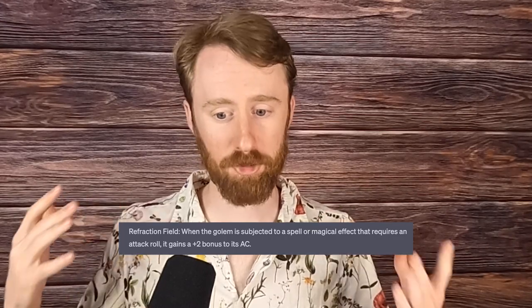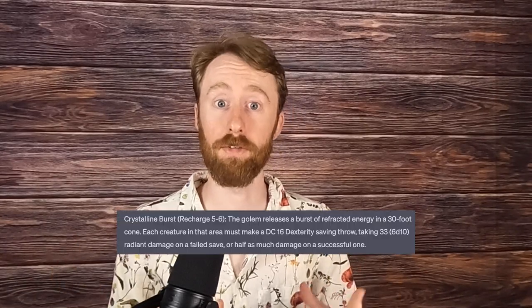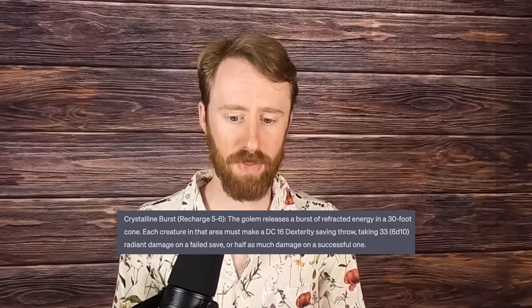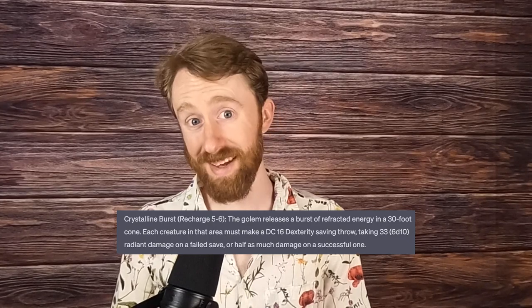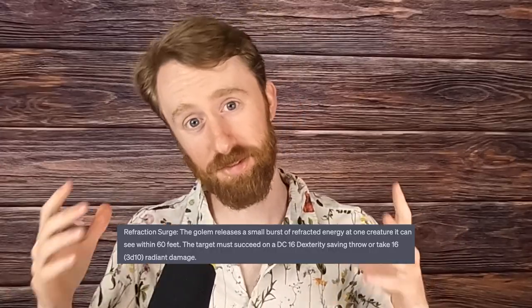When the Golem is subjected to a spell or magical effect that requires an attack roll, it gains plus 2 to its AC. Or Crystalline Burst, which recharges on a 5 or a 6 — the Golem releases a burst of refracted energy in a 30-foot cone. Each creature in that area must make a DC-16 dexterity saving throw, taking 6d10 radiant damage on a fail, or half as much on a success. And it has a legendary action called Refraction Surge, which is basically a single-target crystalline burst. These abilities are great because they tie in so well with the flavor of this monster, and I think it would be very fun to narrate this during a combat encounter.